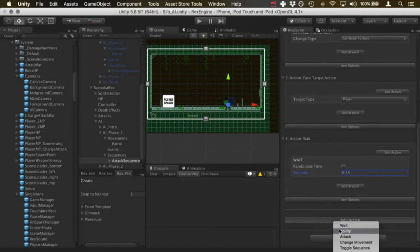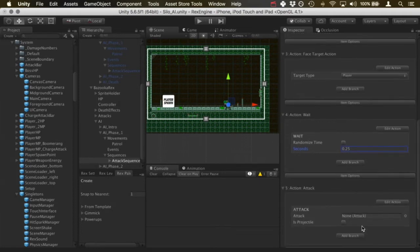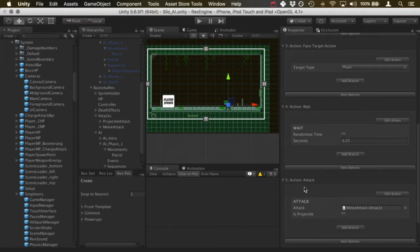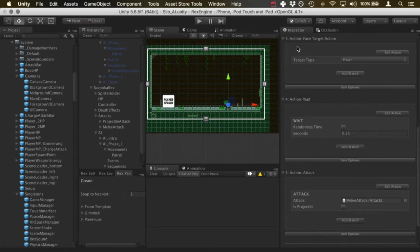Then I'll add an attack action. Under this character's attacks subheader he already has the projectile and melee attack built in — there are many other videos on the channel covering creating attacks in detail, so I won't reiterate that here. Let's start by giving him the melee attack — I'll drag and drop that attack into the slot. It's not a projectile so I won't check the 'is projectile' box.